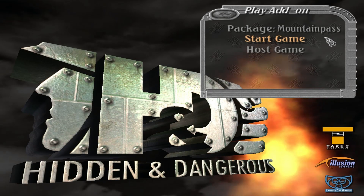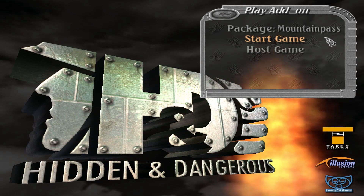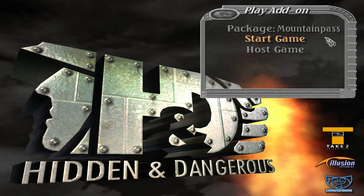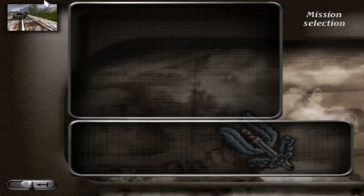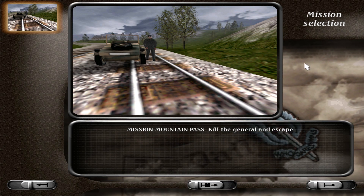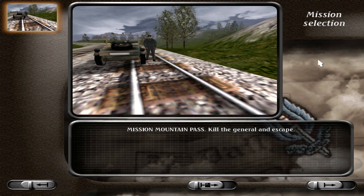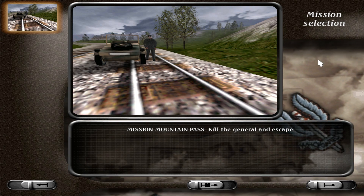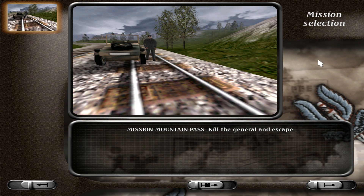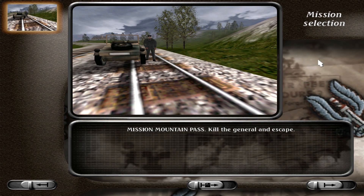And so we return again to Hidden Dangerous Deluxe Addons, ladies, gentlemen, and otherwise. Zig Shadow here, and this time we're playing Mountain Pass by Kevin Mitchell. It's a repurposed map from Italy, I know, but I haven't played this map in yonks, so hey, maybe this time this repurposed map's going to be a bit of an interesting revisit.